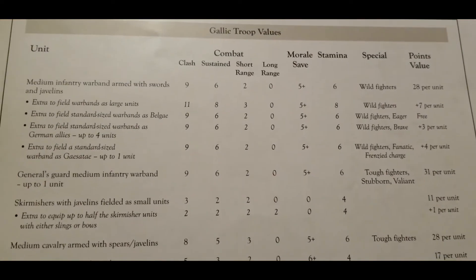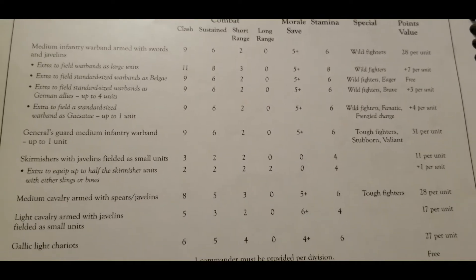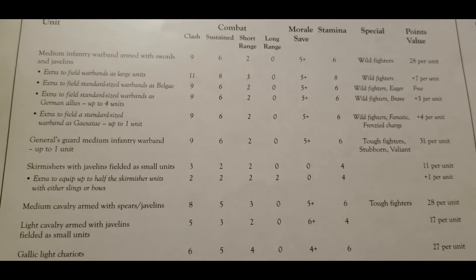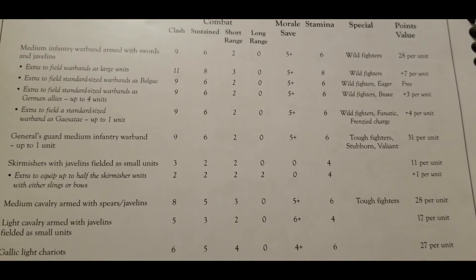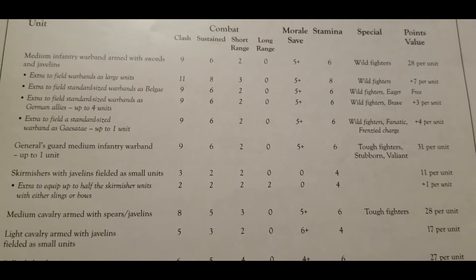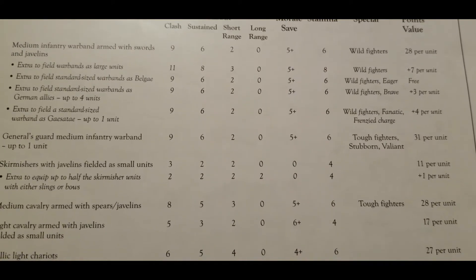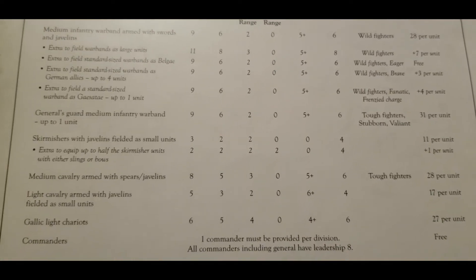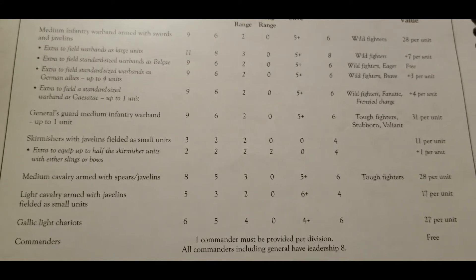That's essentially it for the infantry — just warbands for days. Skirmishers come with javelins as small units with typical stats, but you can equip up to half of them with slings or bows, which gives you a little bit of long-range capability that is otherwise sorely lacking from this list. Taking advantage of that is probably advisable to put some damage on the enemy before close combat is joined.